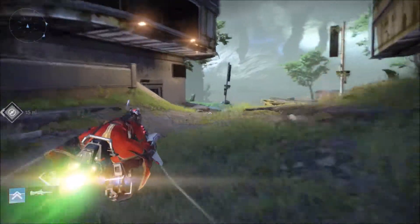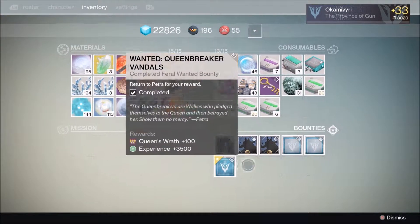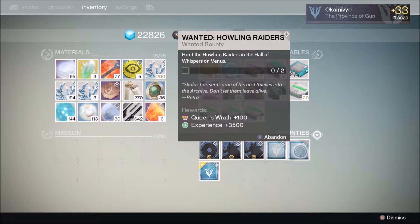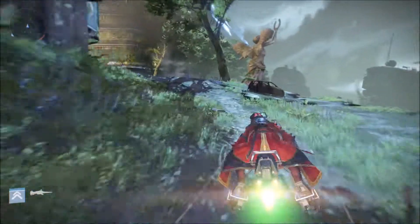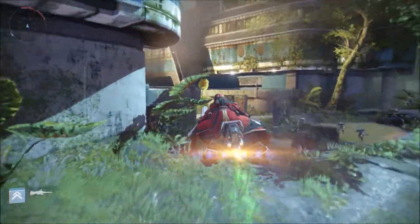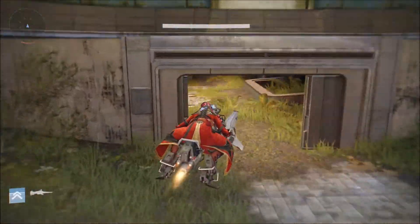The next bounty is still on Venus. It's this one: kill the Halloween raiders in the Hall of Whispers. The Hall of Whispers is in the Archive area. So what you want to do is just use your sparrow.